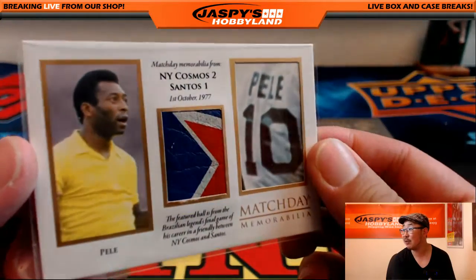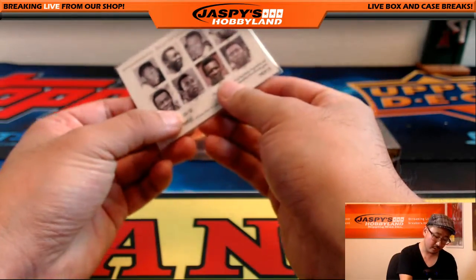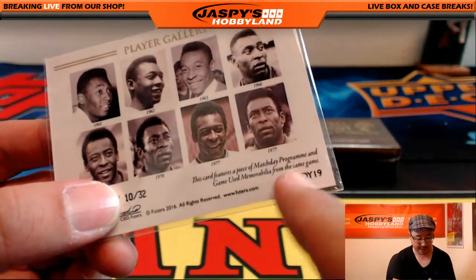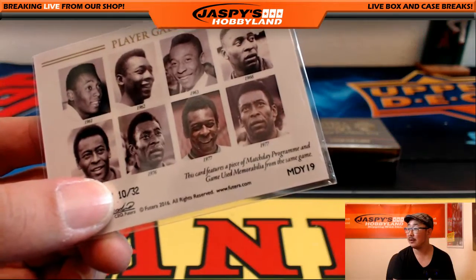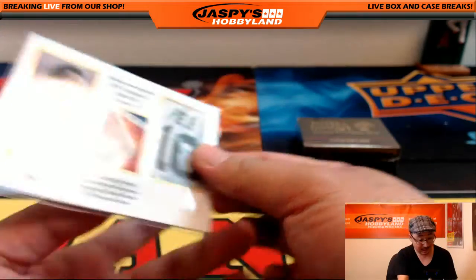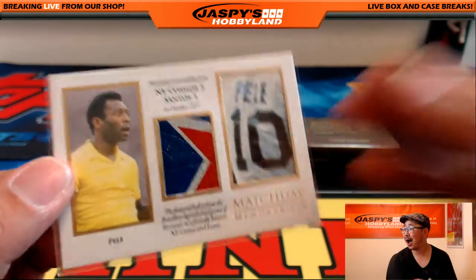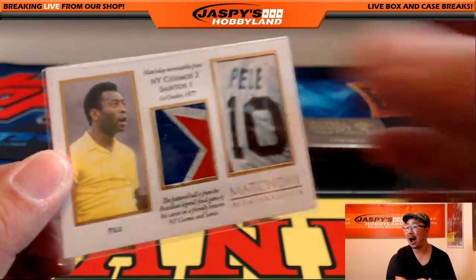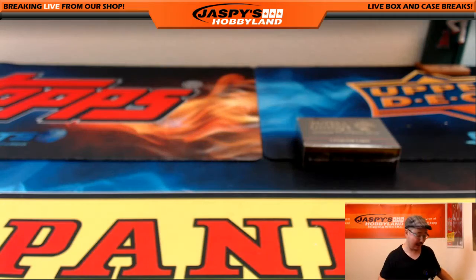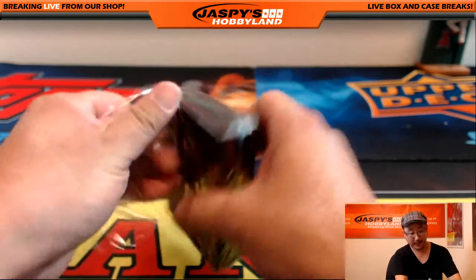Wow, so that's a piece of the ball right there. 10 out of 32. It also features pieces of the match day program, and it says game use memorabilia. Todd with P — Todd with Pele. Number 2 of 32. That's pretty incredible. Congrats.